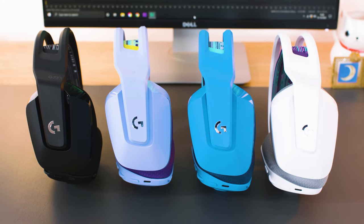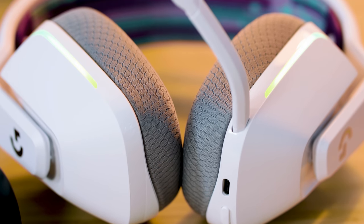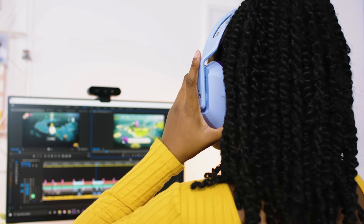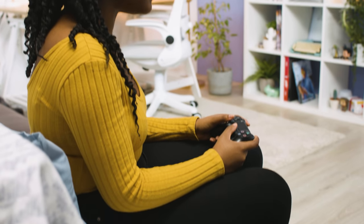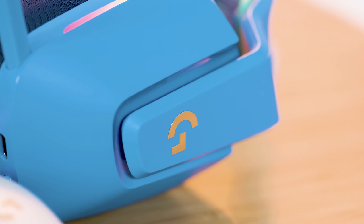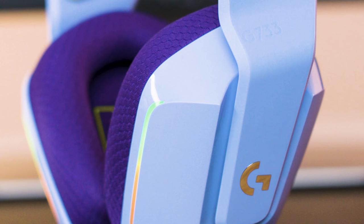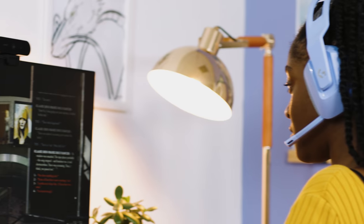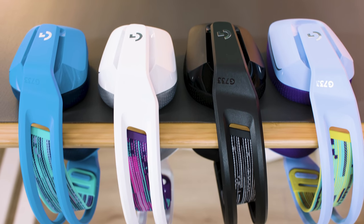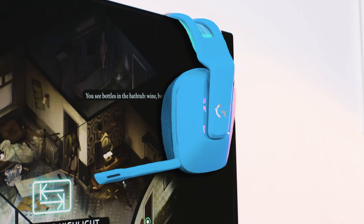Finally, a headset that can be as expressive as you. G733 is wireless and designed for comfort, and it's outfitted with all the surround sound, voice filters and advanced lighting you need to look, sound and play with more style than ever. Lightspeed wireless technology lets you game wirelessly without compromises in latency, connectivity or battery — complete freedom with over 20 hours of battery life and a range of up to 15 metres.